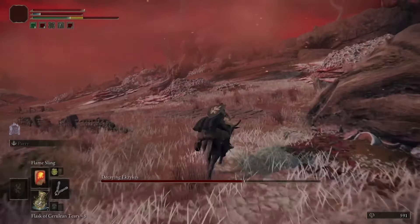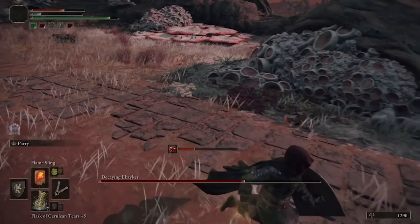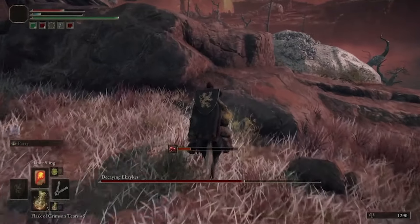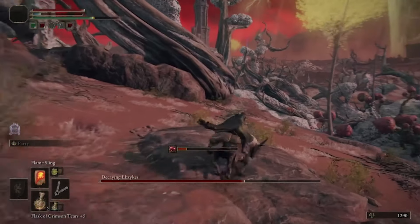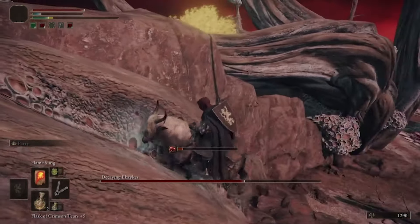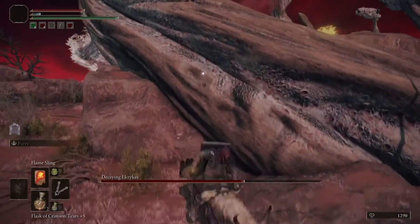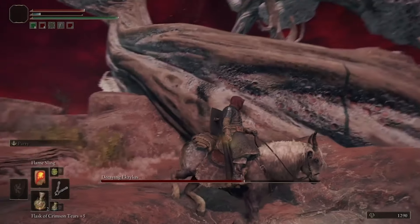When he gets down to about two-thirds of his health, he will let out a massive rotten breath attack. When you see him getting ready to do this, you have to get out of there — get on the horse and go as far away as fast as possible, because it kills everything in the area. Once it dissipates, come back, get into the exact same spot, and do the same strategy again: pelt him with your spells, and if he tries to use his rotten breath, jump off and then jump back.